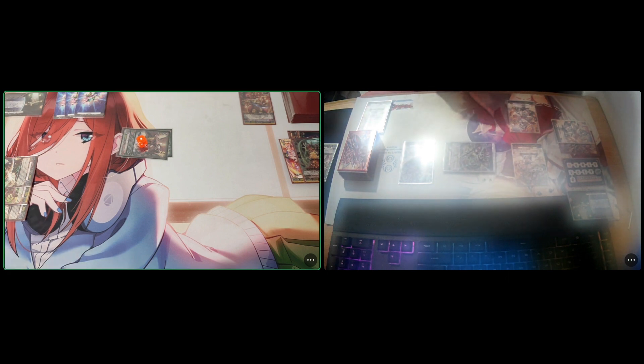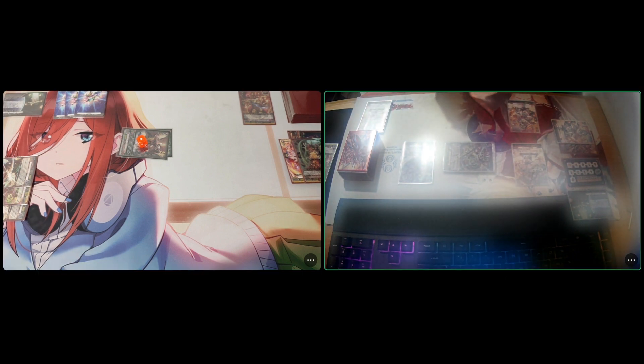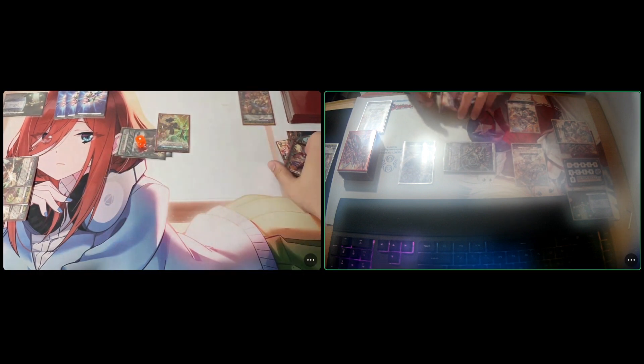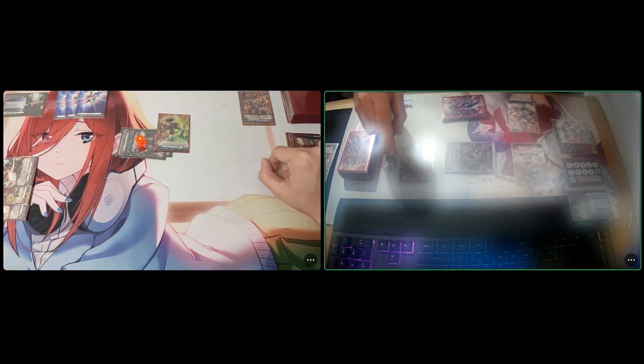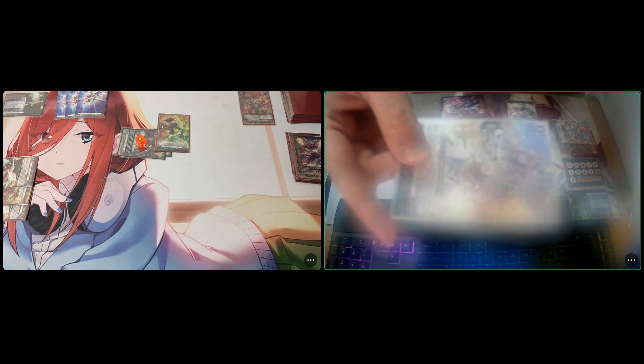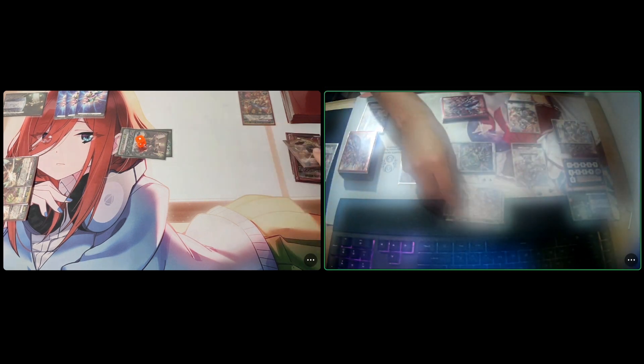I attack again with Triumph Dragon — 100 million power, two criticals. Perfect guard, I discard. Twin drive again — first check Critical Trigger, power and critical goes to Gunjoku. Second check — Hardison.